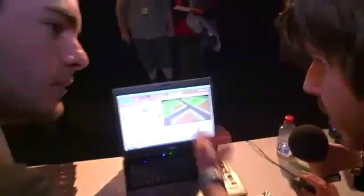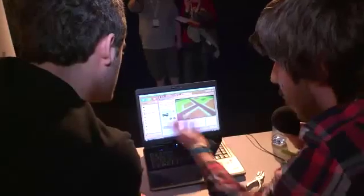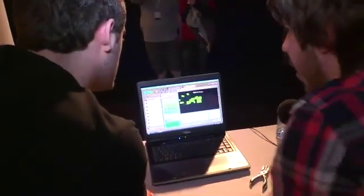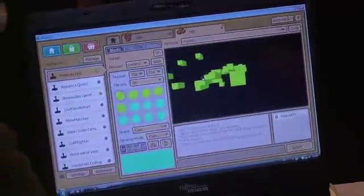The map editor is very much like Minecraft — you just place blocks. You can paint your own blocks and define them. Here I've got some grass, but you can really define your own blocks. It's basically Minecraft-style, but you're not limited to what already exists — you can make all sorts of games.